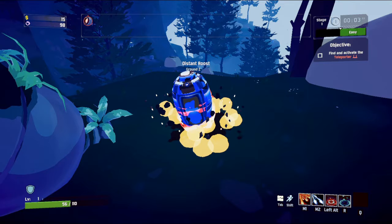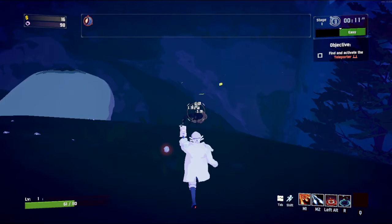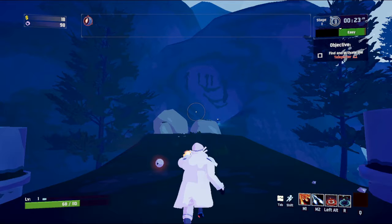Alright, first stage — Distant Roost. I think this is the original stage. Back when the game first came out, already had beetles spawning. So his primary fire, his M1, is a shotgun. It's got quite a large spread. The thing about it though is that if you hold the button down, the little circle will shrink and it reduces the spread by a ton. It's pretty good.